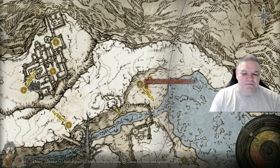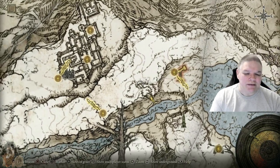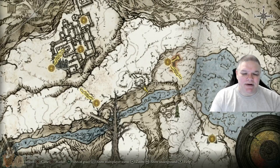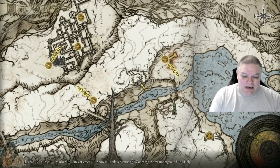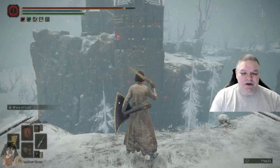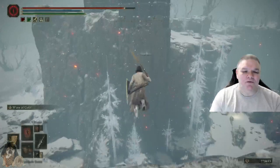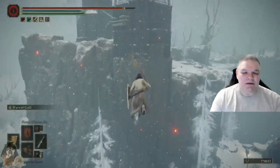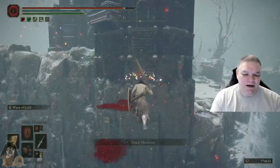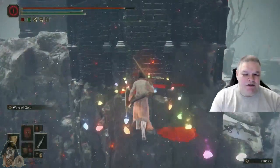You can either come from Freezing Lake point of grace or Snow Valley Ruins Overlook. Personally I prefer coming from this one, but you may not have that one activated yet. When you get to the broken bridge, you are safe to run straight across because the bridge goes straight.